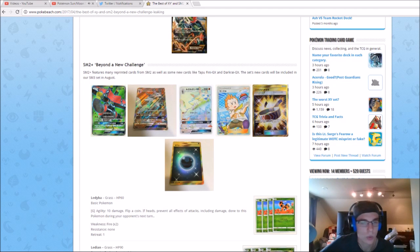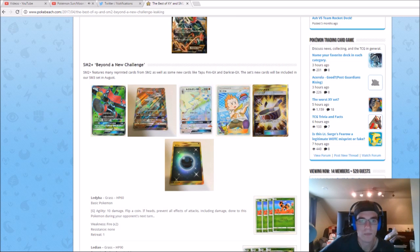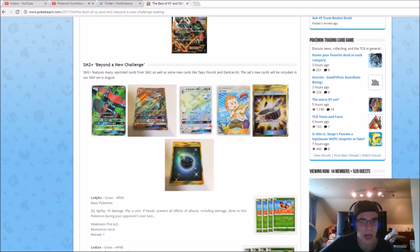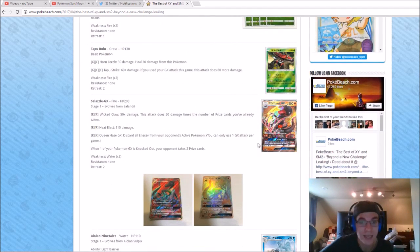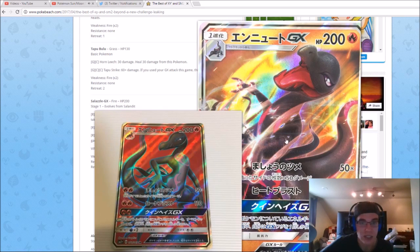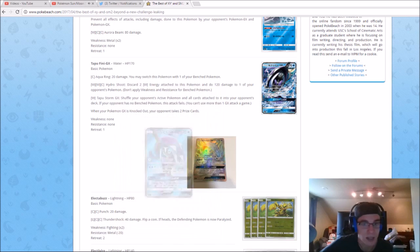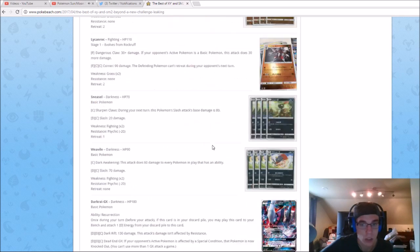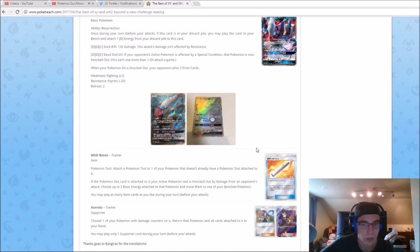SM2 Plus is going to have some reprints from SM2, kind of like SM1 Plus did with the three starters. Lycanroc gets a full art and a hyper rare — we already got it as a promo. There's also what I want to say is Choice Band, maybe Muscle Band — I can't remember. We got SM2 Plus Darkrai secret rare, we got a Salazzle GX — you can see both the full art and the hyper rare, which look absolutely amazing. Tapu Fini — we've seen the regular GX but now we have the full art and hyper rare. Machamp has been out for a few days but now we got the Machamp full art. And we can see the Darkrai full art and hyper rare as well.